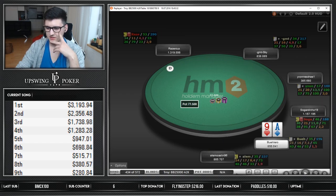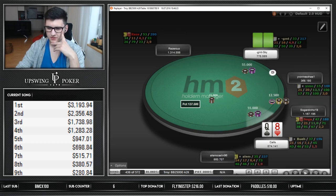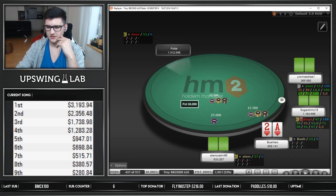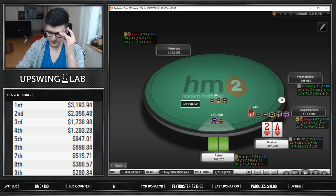We bring the ace-9, take it down. I think we really want to induce bluffs down the river. Defend the queen-8 - we could have led the turn. When he checks the flop like this, once again he has like a lot of check-raises, and we have to double-barrel there. So I don't hate just giving up either.